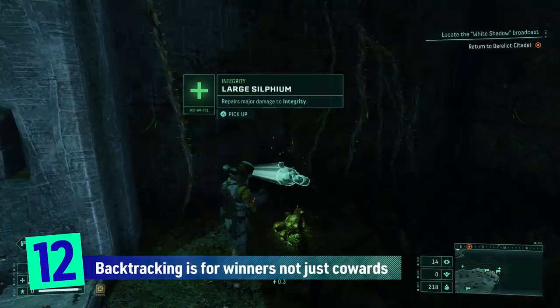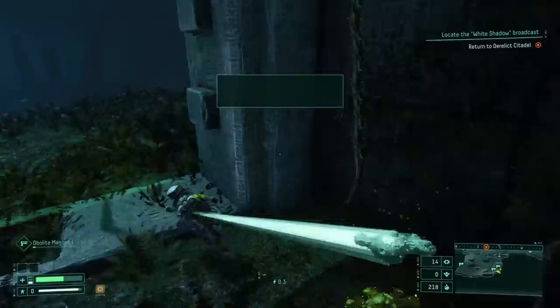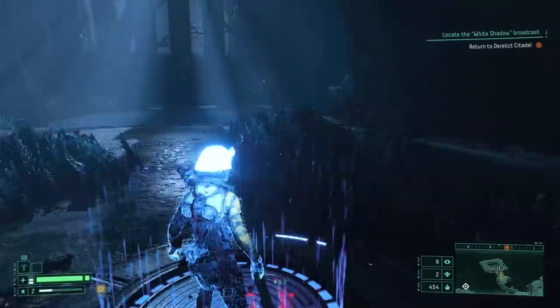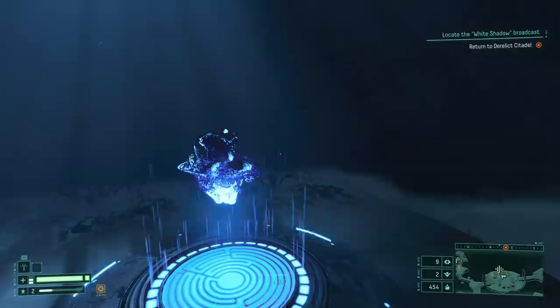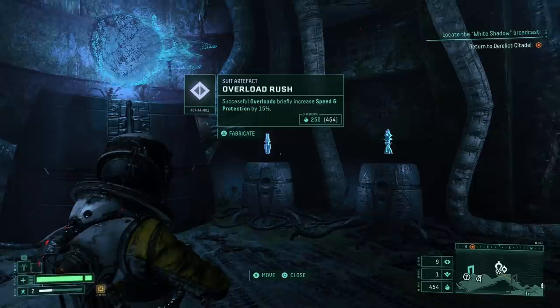Number twelve: another good use of the map is to leave items you don't really need until you might need them. I'm thinking specifically if there's a large health item and you only have a little bit of damage — wait until you have a few more scraps, then double back. The translocators make it quick and easy to get around. Similarly, I've noted the position of a weapon that would be really good for the boss but isn't my preferred way to get to the boss. Backtracking for items can be really useful.